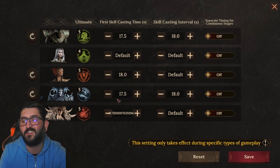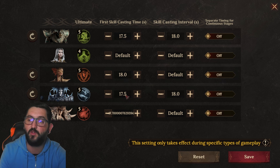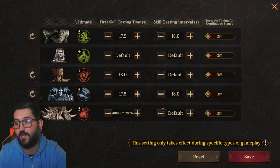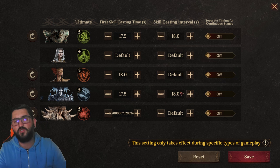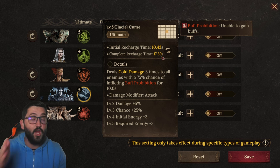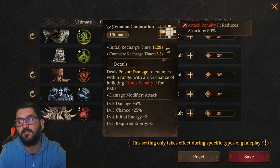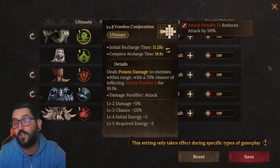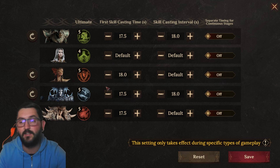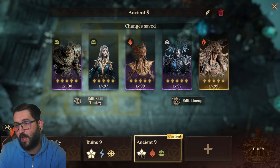I have both Frurbath and Voresh land their skills at 17.5 seconds — that's half a second before the boss does his ultimate — so I want attack penalty and buff prohibition in place. After that I made them reuse it every 18 seconds so they use it at the same time. In order for that to work you have to make sure the complete recharge time is 18 seconds or lower. Frurbath shows 18.8 but that's because of an artifact on him that makes him arrive at the right time.